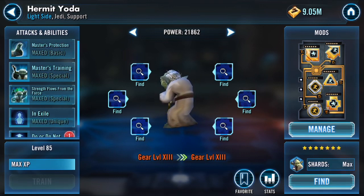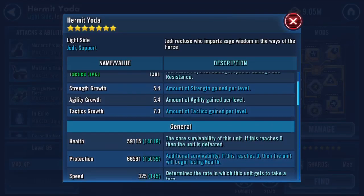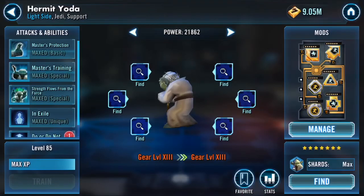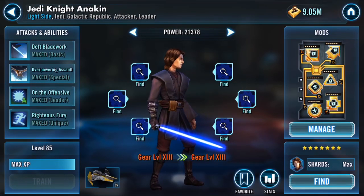Hyoda — probably my least popular G13 choice. Admittedly I almost exclusively G13'd Hyoda so that I could repurpose some of his speed mods to other characters. My G13 Hyoda is 325 speed, which is insane — he was faster than that before G13. G13'ing him allowed me to move some of those faster speed mods to other tunes, and yet he is still at 325.